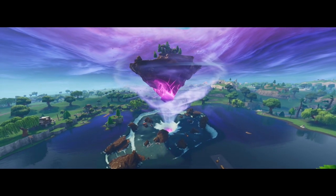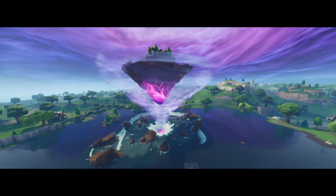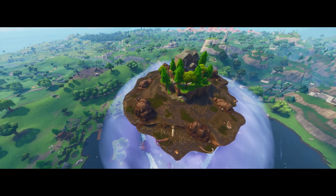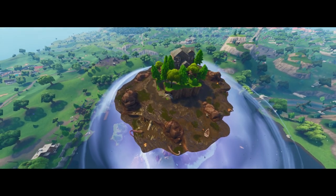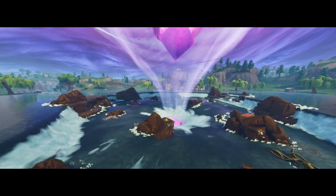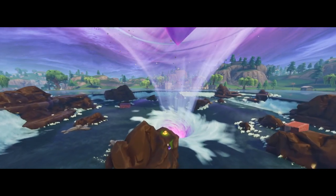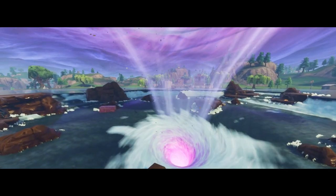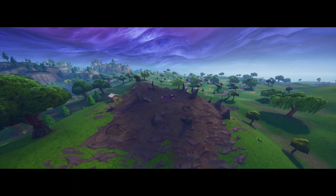All right, now the map updates - there are a lot. Obviously the main one is Loot Lake. The cube melted and it pushed the middle house into the air. The cube made some sort of a tornado and destroyed part of Loot Lake in the middle, and now there's a floating island with the house still on top of it. This is absolutely insane - the cube destroying Loot Lake is the midpoint of Season Six.